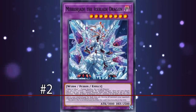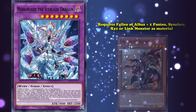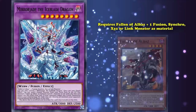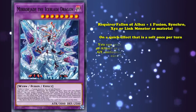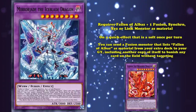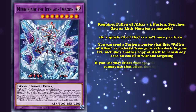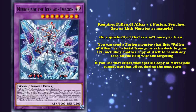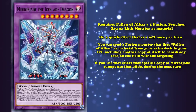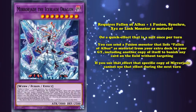At number 2 we have Mirrorjade the Iceblade Dragon, the third fusion monster on this list and the second Wyrm. Mirrorjade has 3,000 attack and defense and requires Fallen of Albaz and any fusion, synchro, Xyz, or link monster as its material. You can only ever control one of it, and on a quick effect that's a soft once per turn, you can send a fusion monster that lists Fallen of Albaz as its material from your extra deck to the graveyard — including another copy of itself — to banish any card on the field without targeting. The downside is that if you use the effect, that specific copy of Mirrorjade can't use that effect during the next turn. This is already a pretty powerful effect, as it allows Mirrorjade to act as both disruption and a way to deal with problem boss monsters, especially those that can't be targeted or destroyed by card effects.